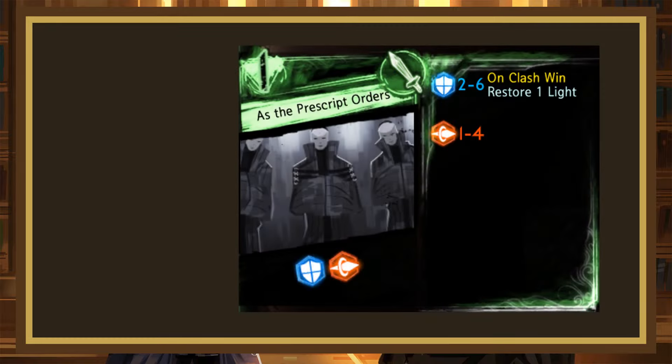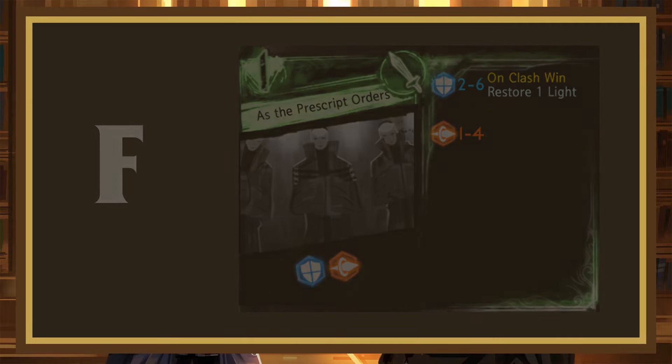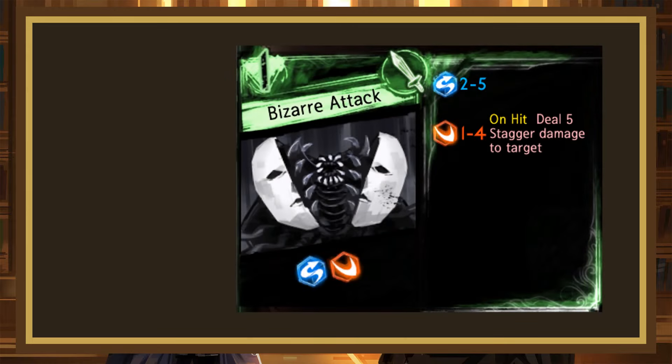As to Pre-Script Orders is up next. This 1-cost rolls 2-6 block when the 4 appears, with the block restoring 1 light on clash win. While this can effectively be a 0-cost, having rolls this slow is a big liability, and makes this page an F. Bizarro Attack is in a similar position. This 1-cost rolls 2-5 evade, 1-4 slash, with the slash dealing 5 bonus stagger damage on hit. The effect here is a lot better, but the overall damage is the same and the clashing potential is even lower, especially since the defensive die is an evade rather than a block. This is another F.